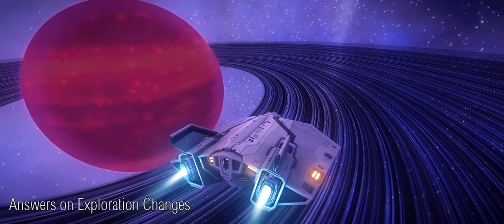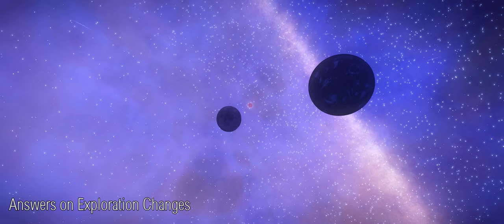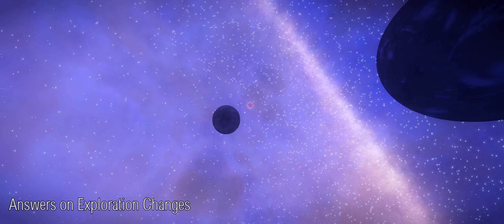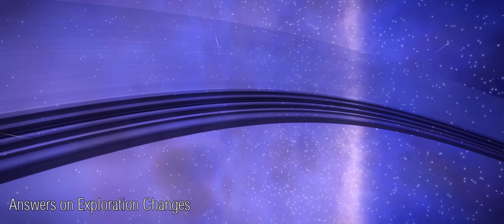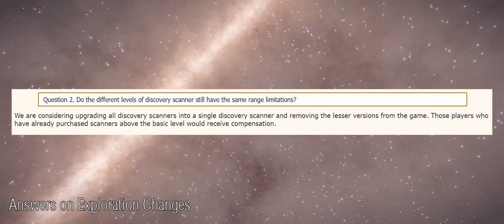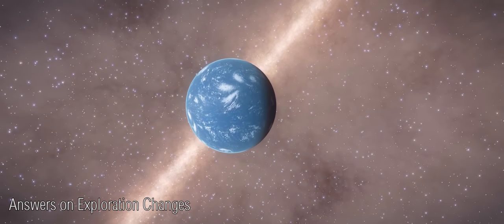In response to a question about the three variants of Discovery Scanner — Basic, Intermediate, and Advanced — and whether they'll have different effects or power levels with the new changes, Frontier have said they are considering combining all three variants into a single Discovery Scanner. Everyone who already has one will automatically get the new version, and those who paid the cheaper price will be compensated. Though that's just them considering it — nothing set in stone.